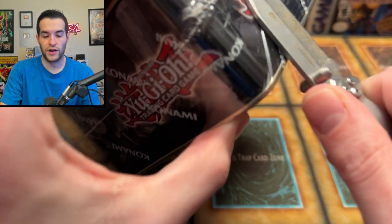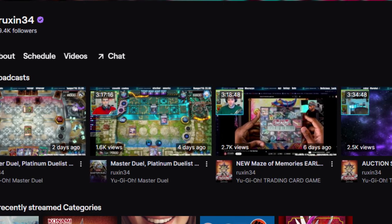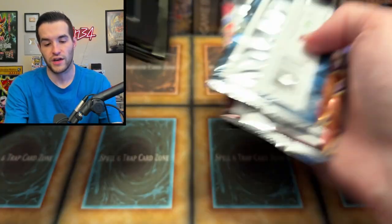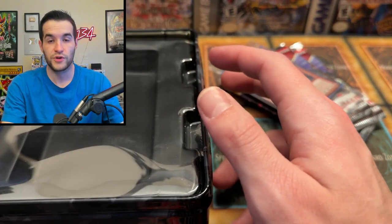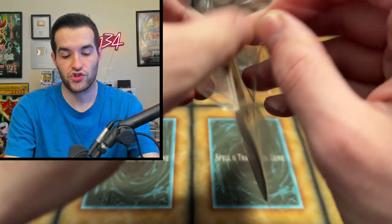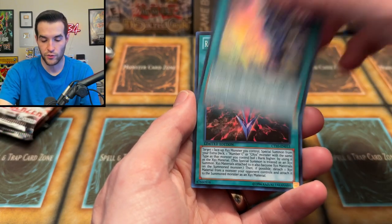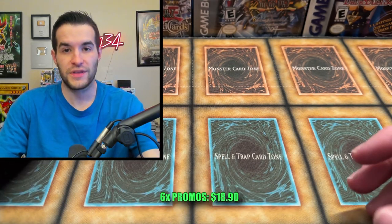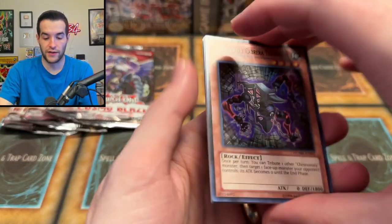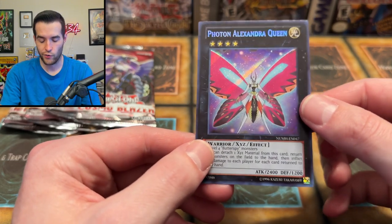Next up, we have the Redox tin. While we're opening this, I want to remind you guys that I've been streaming on Twitch Monday, Wednesday, Friday — doing it all year, three days a week. We've been doing Master Duel, openings, Pokemon, all kinds of different stuff. The link will be below in my description. The Redox promos are Redox Dragon Ruler of Boulders, Diamond Direwolf, and Rank-Up Magic Barian's Force — really good promos, times six for our value. For Number Hunters we have a Gimmick Puppet and a Photon Alexandra Queen, a very cool butterfly-like card.